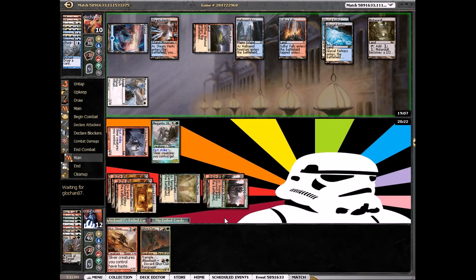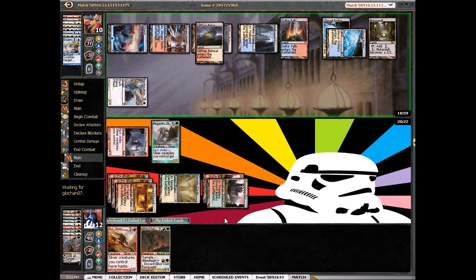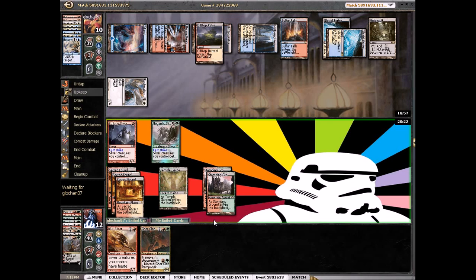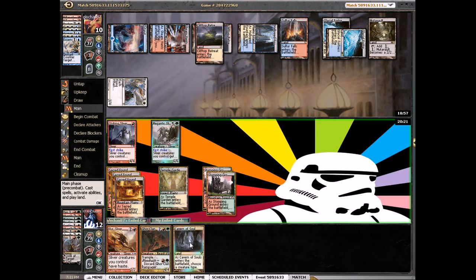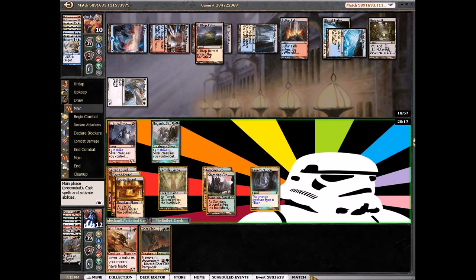He probably would've Think Twice'd before attacking there. Think Twice again. Cavern of Souls — we'll name Sliver, play Haste Sliver and attack, and we'll see what happens.